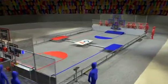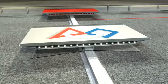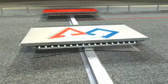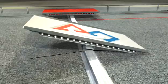A low barrier extends across the middle of the field. Three bridges cross over the barrier. Each bridge has three positions: tilted toward either end of the field, or balanced, level and stable on the central barrier.